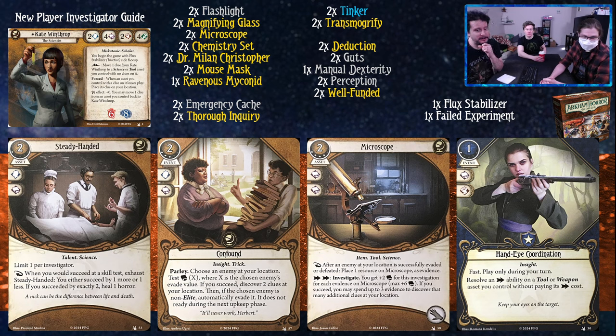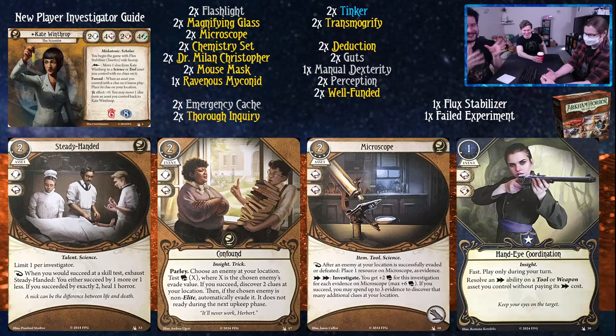The upgraded Microscope costs four experience, two cost, takes the hand slot. After an enemy or location is successfully evaded or defeated, place one resource on Microscope as evidence - notably it no longer exhausts to use this reaction ability. As a double action, investigate with plus two Book for each evidence on Microscope, to a max of plus six Book. If you succeed, you may spend up to three evidence to discover that many additional clues. It's like Ancient Stones except you just get to use it all the time. The level zero version is incredibly playable, and this is just more of a good thing.